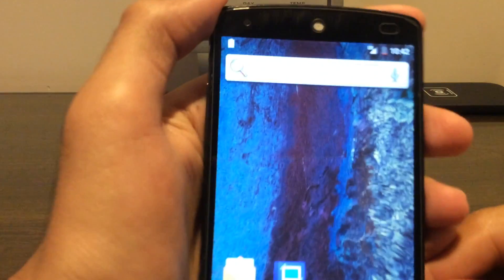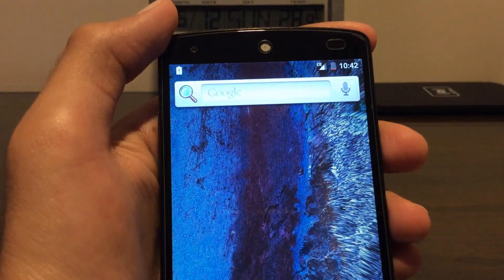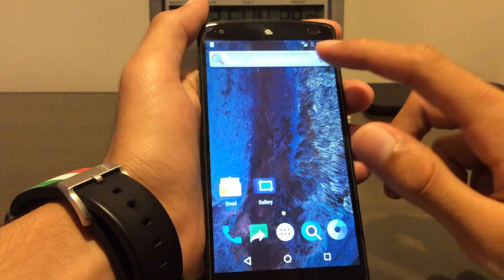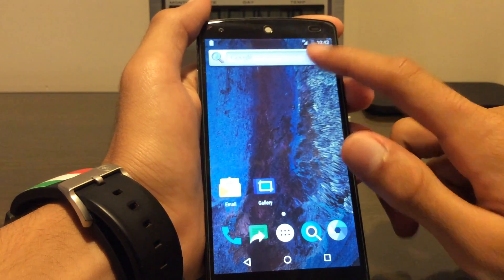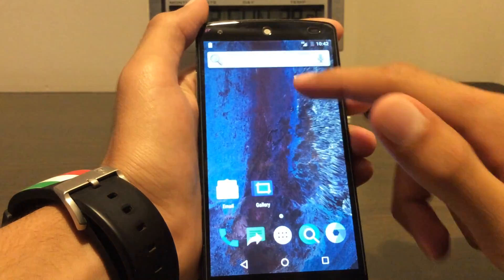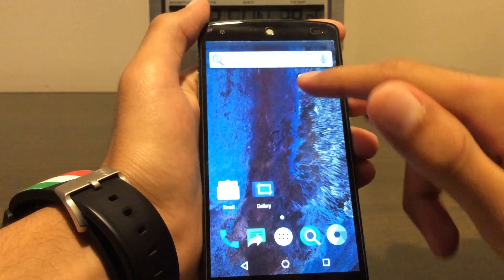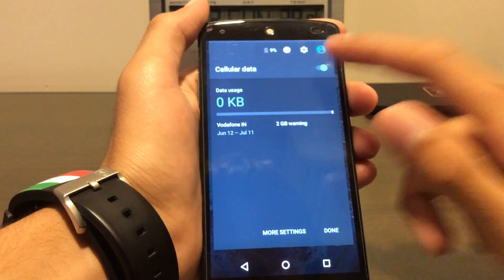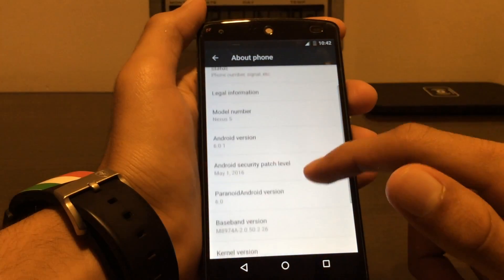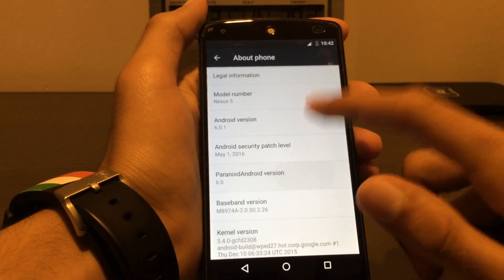Oh my god, look at this! It's not focusing, but — yeah, damn. That's like — oh my god, it's not in a widget. So yeah, 6.0.1, Nexus 5, and nothing happens there.